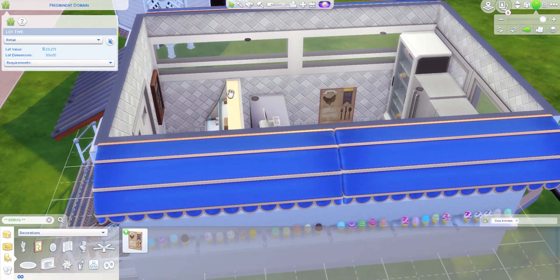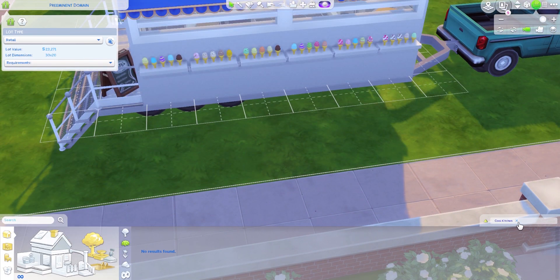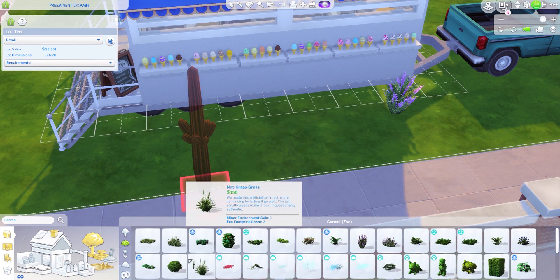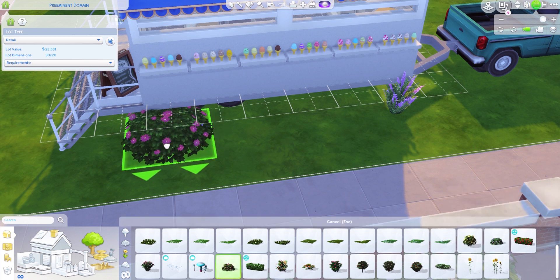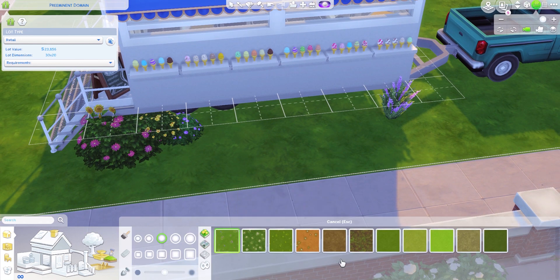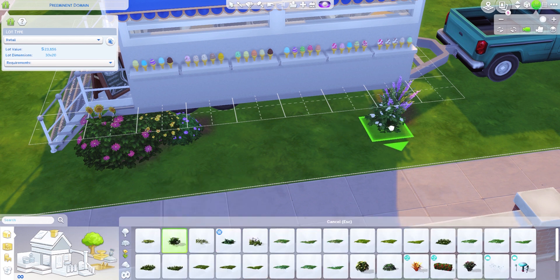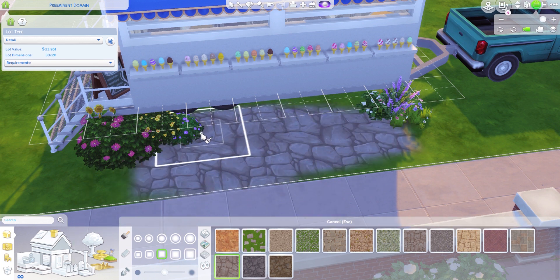I wish there was a way to keep the ice cream preserved from the debug catalog because when you go to an ice cream place you want to know all the different flavors. I remember as a kid going to ice cream places that had those plastic models — it made the ice cream look so amazing. Then I went through and did a little bit of landscaping because I wanted this to feel really nice.